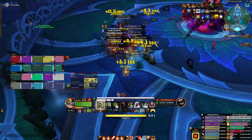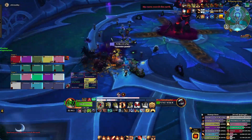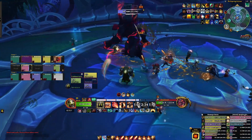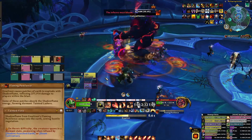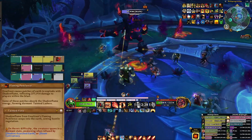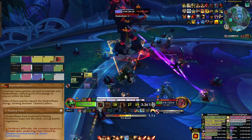Gnarlroot is an add-heavy boss fight with intermissions where you have to burn roots, which leaves the boss vulnerable to damage for a brief time. The most important mechanic in the fight is Flaming Pestilence. Gnarlroot will shoot up four lines in his cardinal directions, dealing damage if you stand in them and spawning dormant lashers.